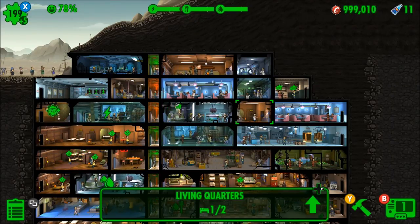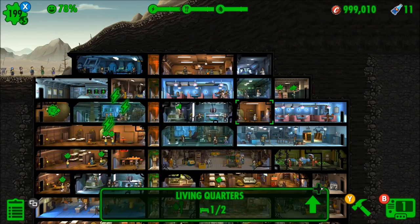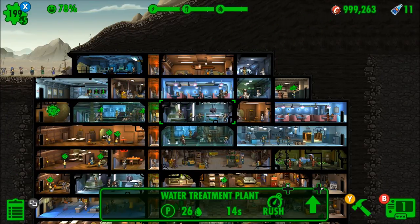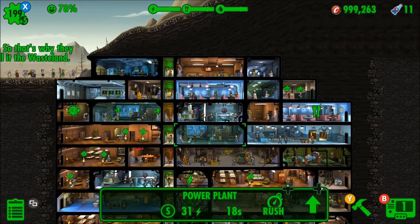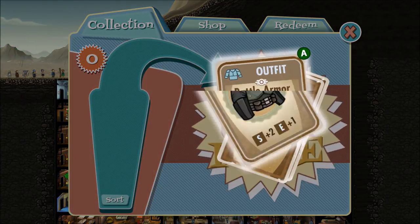What's up guys, welcome back to a brand new video. Today we're playing some more Fallout Shelter, episode number 90 — an absolute insane milestone. Thank you guys all so much for the support over the 90 episodes on my channel. Today's video we are going to open a lunchbox quickly before we get into the missions.